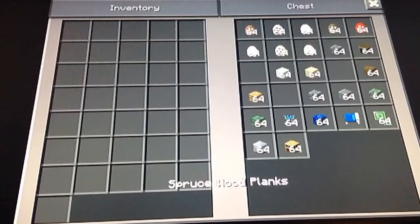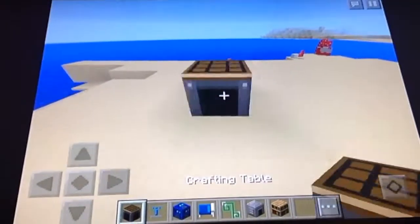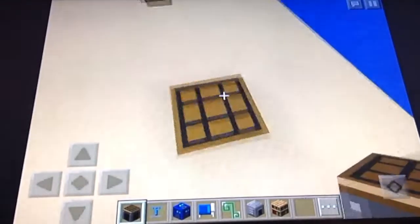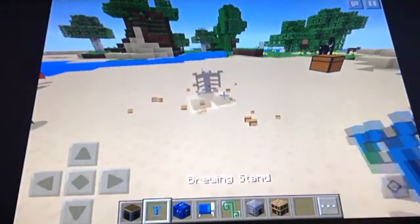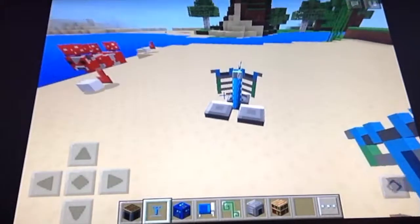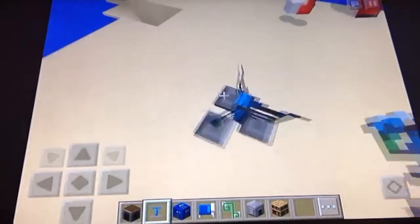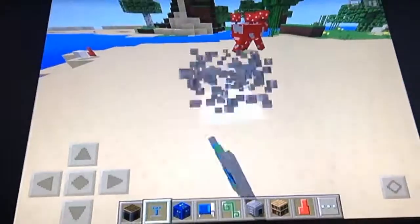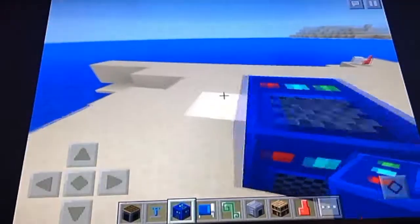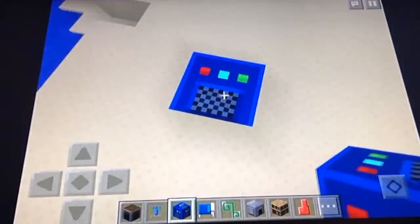Now we're going to reveal the items that are entirely different textures. The crafting table is a lot different — it still has that thing on top but the bottom is very different. The brewing stand is now blue and has those little things on the side, it still has the three pads. The noteblock looks entirely different — it's like blue instead of just a pattern of yellow and black. I actually like this new texture.